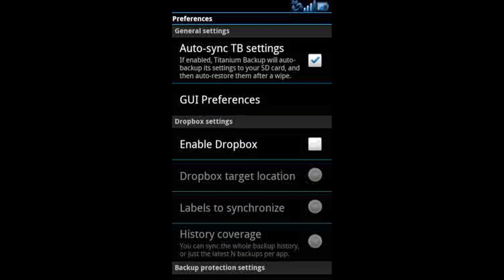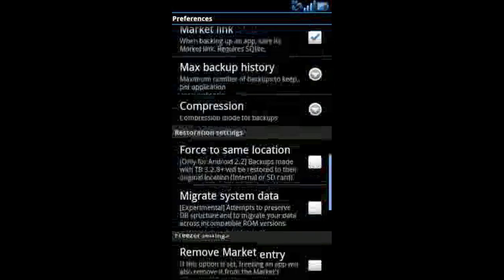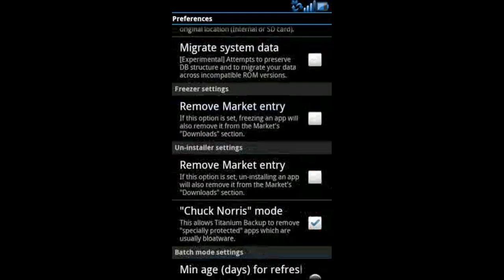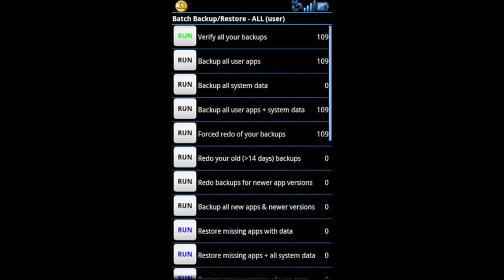In preferences you'll see you can enable Dropbox — that's another program you'd have to download and configure. You can also enable encryption. But the one you really need to know about is Chuck Norris mode — this will take those hard-to-remove system apps or bloatware that Motorola is kind of famous for. That's about it there, let's go back to the program.